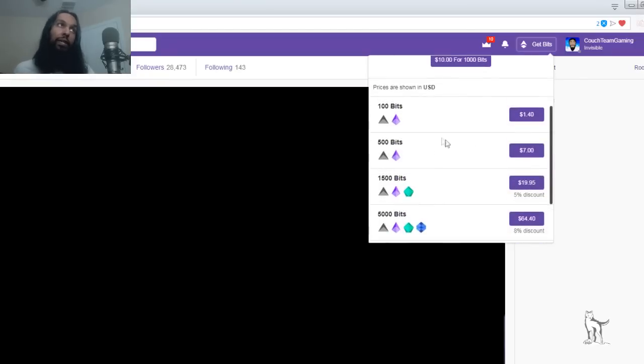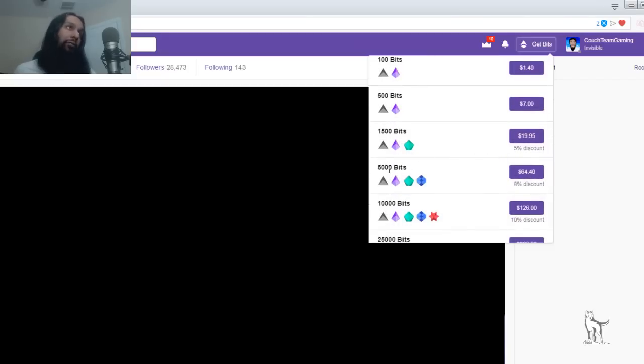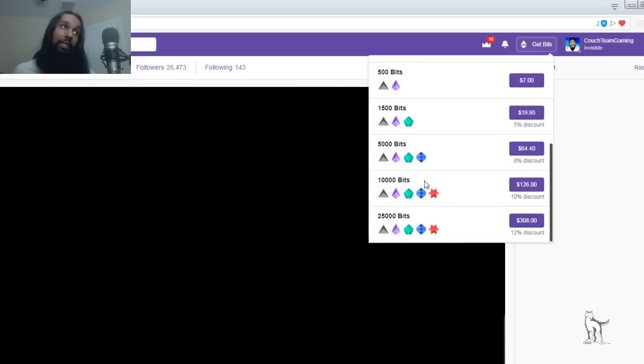If we go down you'll see the 100 bits for $1.40 like I mentioned, and 100 bits is worth $1. Continuing down, you have other options: 500 bits for $7, 1,500 bits for $19.95, 5,000 bits for $64.40, and it keeps going up to 25,000 bits. As you go higher you get a bulk discount — 5% for 1,500, 8% for 5,000, 10% for 10,000, and 12% for 25,000.